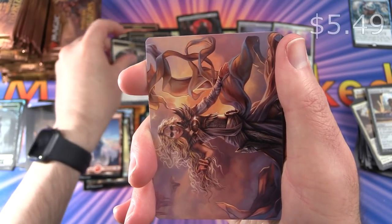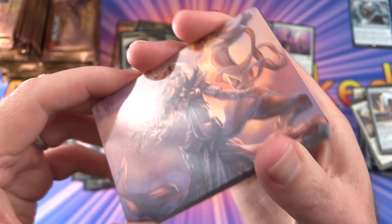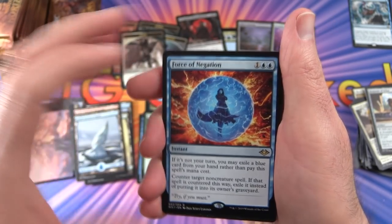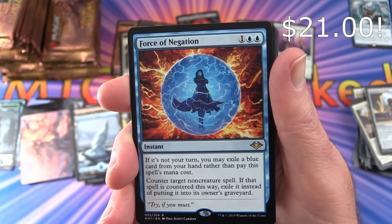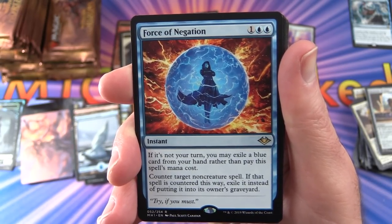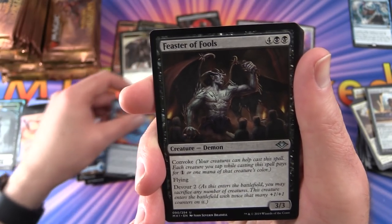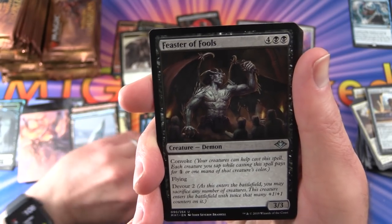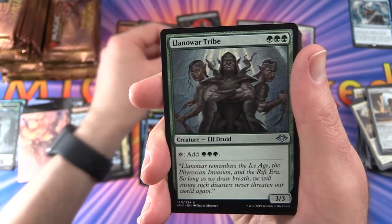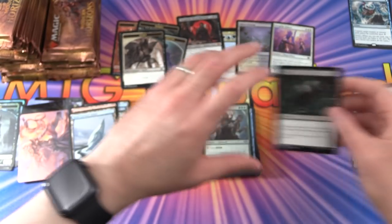Pack 10: We get a Spirit token — that's Serra Ascendant art, fantastic. Snow-Covered Island. The rare is Force of Negation — instant for 3: if it's not your turn, you may exile a blue card from your hand rather than pay this spell's mana cost; counter target non-creature spell; if countered this way, exile it instead of putting it into its owner's graveyard. Uncommons: Feaster of Fools, Rebuild, Llanowar Tribe.